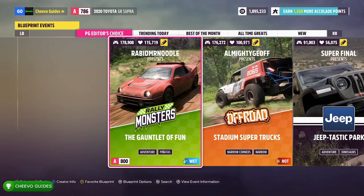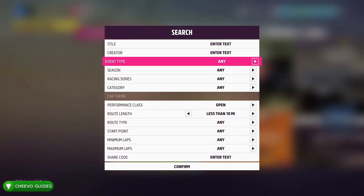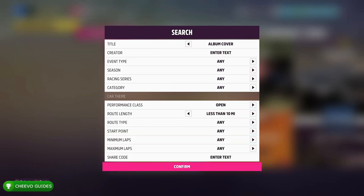After that, press select and we're going to search for the album cover achievement. After you press select, go up to title and type in 'album cover'. After that, go ahead and go down to confirm and we're going to see what the results are.